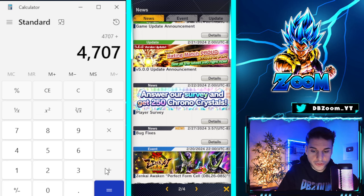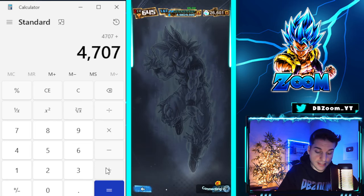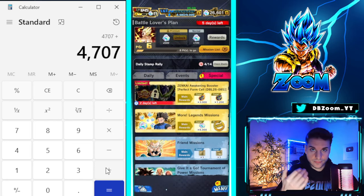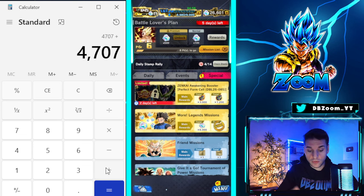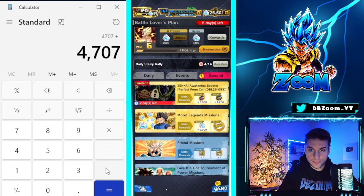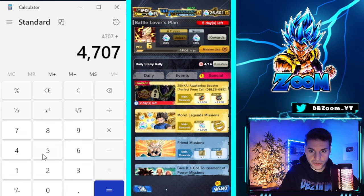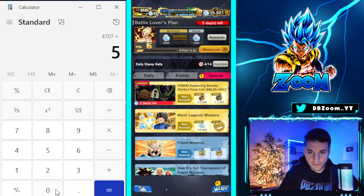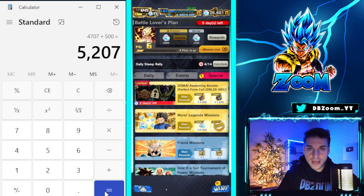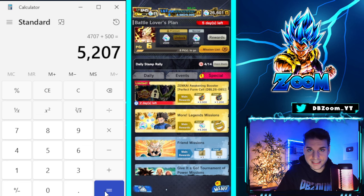The final thing is the premium plan — not the paid version, the completely free version. If you pick the Battle Lovers plan from the free premium plan, that's 500 crystals up for grabs. This is resetting this week so we'll book in 500. We are at 5,207 crystals.